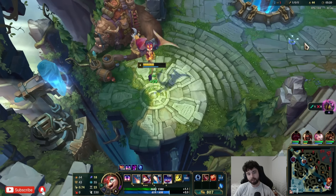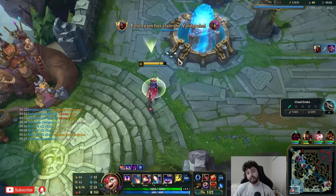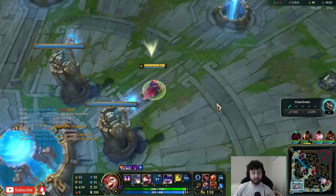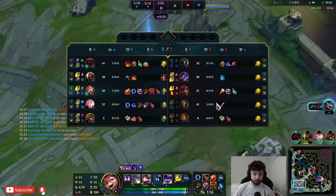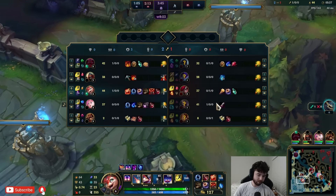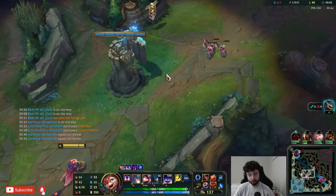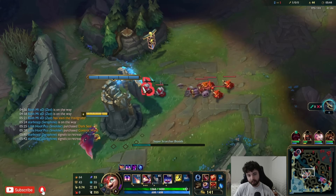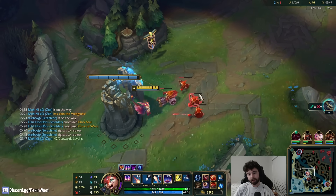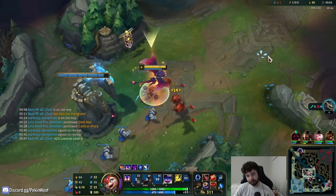Every single ability is going to deal more damage besides your ultimate. The second part — which is probably more important than the damage — is that it makes your Q have different effects at certain thresholds: 25, 125, and 225. So it's just 25 and then 100 more two more times, three total upgrades. The first one is an explosion, the second is another explosion giving more AoE so you can stack easier, and then the last one is basically an Elder Execute — it makes people burn, and if they get below a certain amount, they just die.